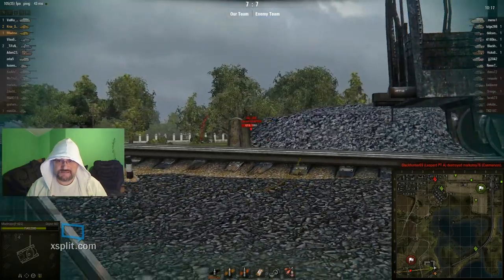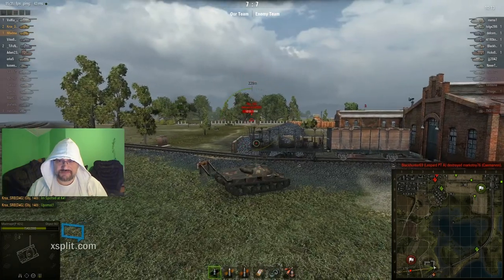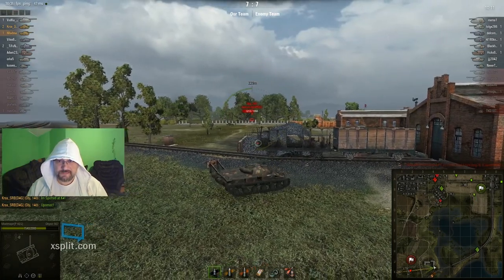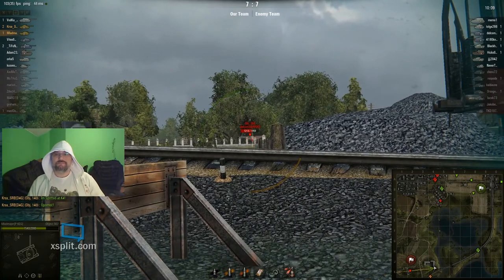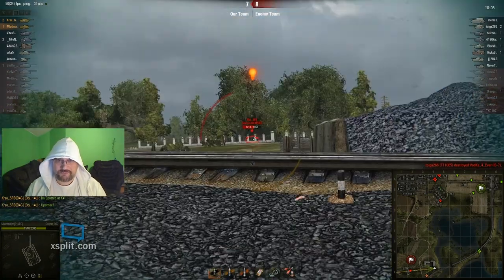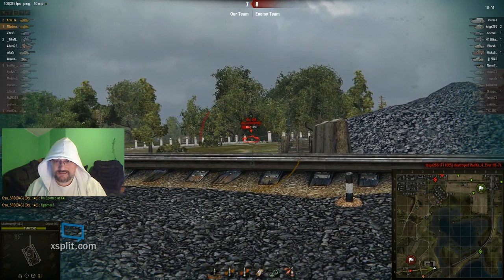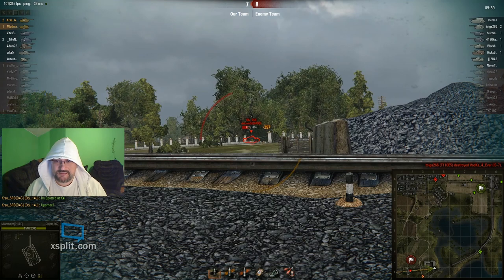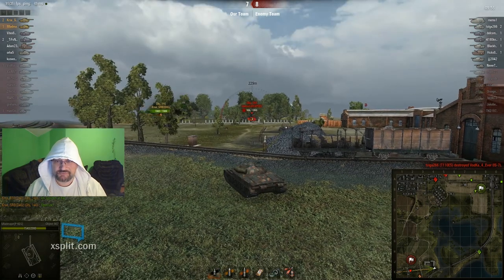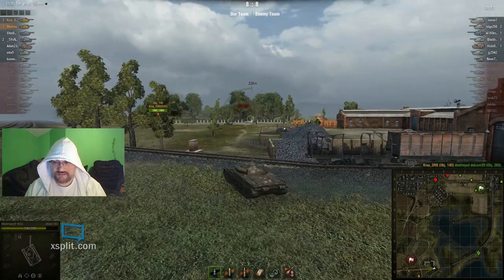Smart Wolf is hiding behind these things and trying to penetrate the Object. Miss. Will he penetrate next time? Not the best action from the Object — he's shot and now in reload. Team 8 of Mladmire is coming to the rescue. And as you can see, no TD can sustain two tier 10 mediums, no matter how powerful a gun it has.